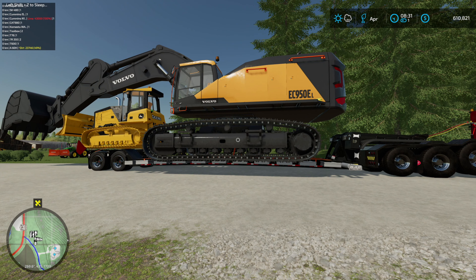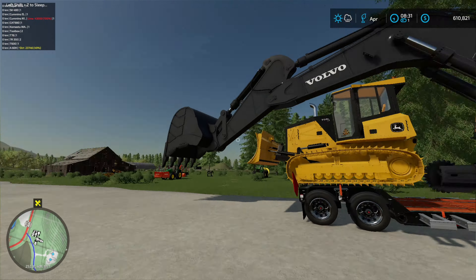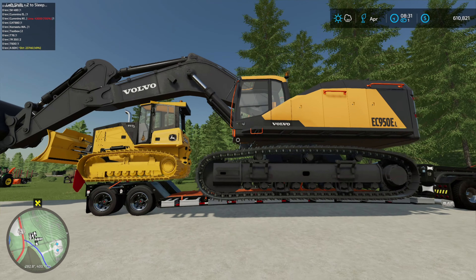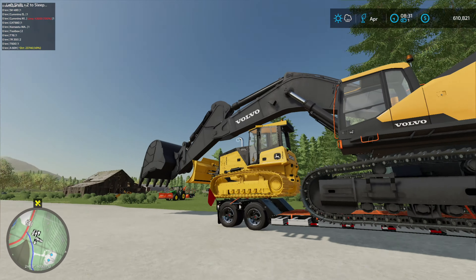I just realized my HUDs are hidden again. I don't know why the game does it — anyone else have that? You start the game and all your HUDs are hidden. It does that sometimes. Anyway, last episode we picked up a brand new to us Volvo EC950 excavator.